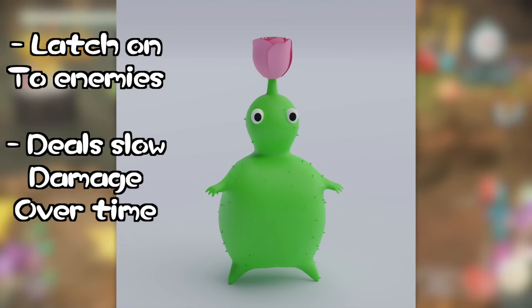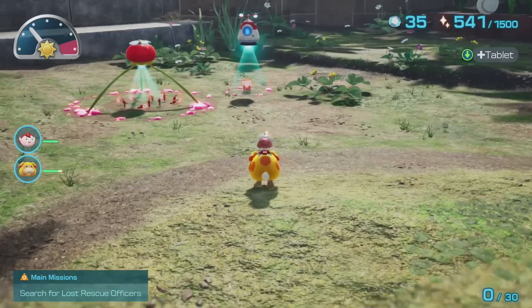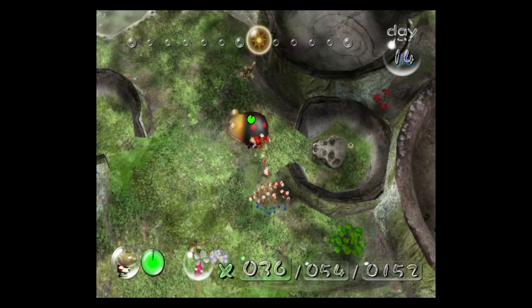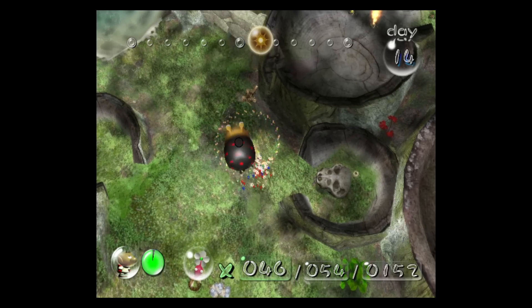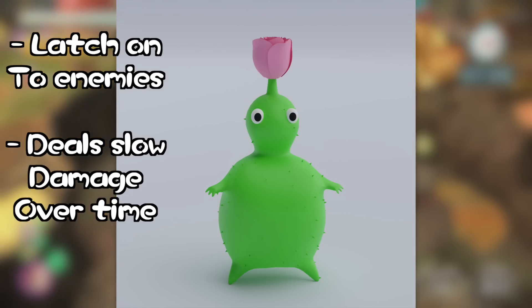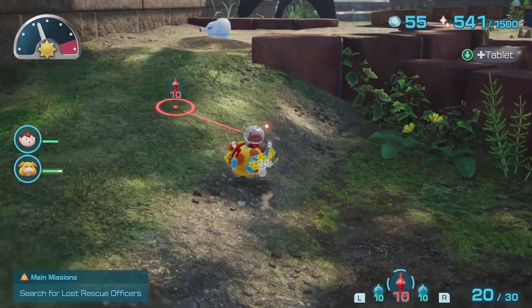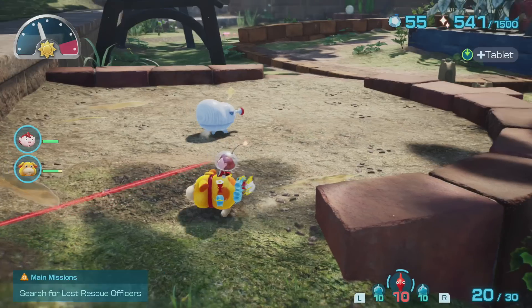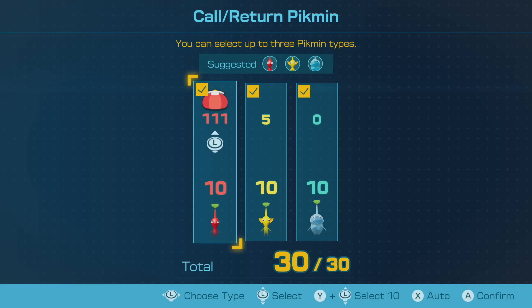Having an automation system like this will open up a whole new level of real-time strategy Dandori elements, something that Pikmin 4 is heavily emphasizing. Instead of wasting precious minutes dealing with a tough Spotty Bulbear, just automate it by tossing a few Rose Pikmin onto its back as you run by. The more Rose Pikmin you let latch on, the faster the automation will be. But you need to think carefully about how many you commit, because throwing more means fewer Pikmin at your disposal for other tasks — which might make faster automation not worth the trade-off, especially with Pikmin 4's new field limits.